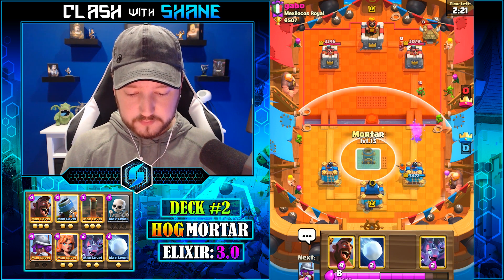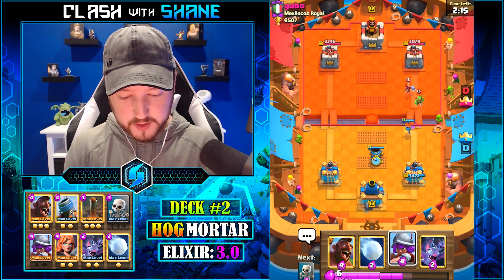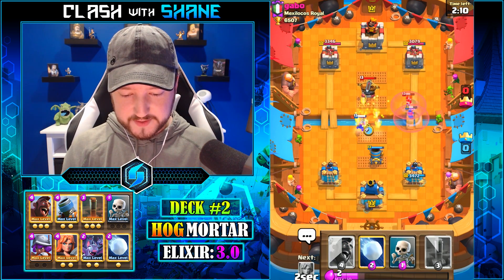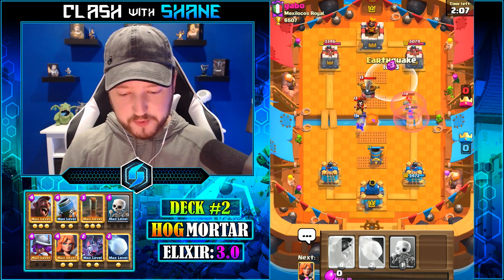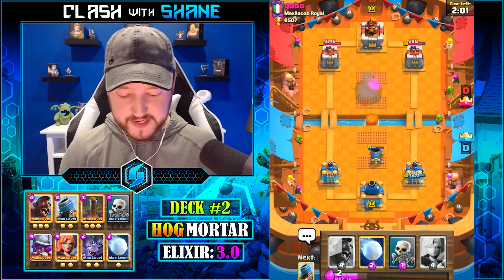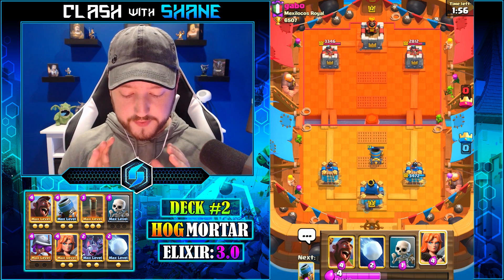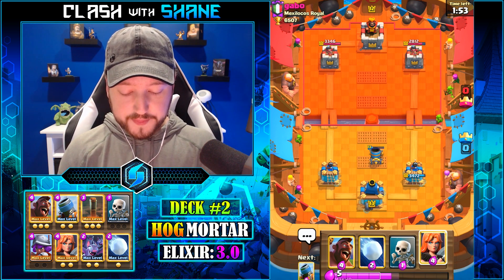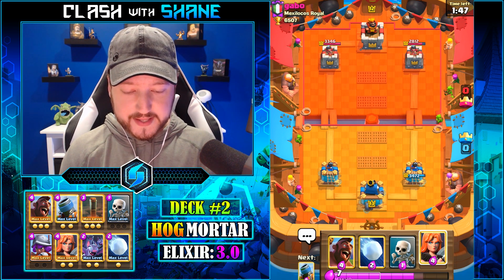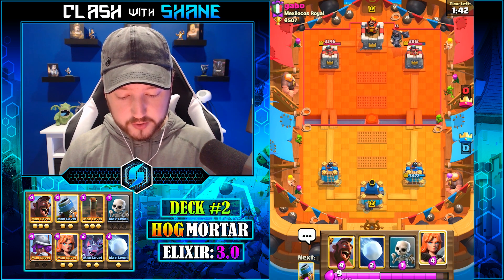I'm going to go defensive Mortar here for this Valkyrie. He obviously has a nasty deck — anything with Goblin Hut is nasty. That's an Expo with Goblin Hut — literally how nasty can you get? But we destroyed this Expo. We got some damage to his tower, but he's back to a Goblin Hut now and we do not have the Earthquake for that. Now he'll be able to stack up Goblin Huts, which is not what you want against any spawner deck.